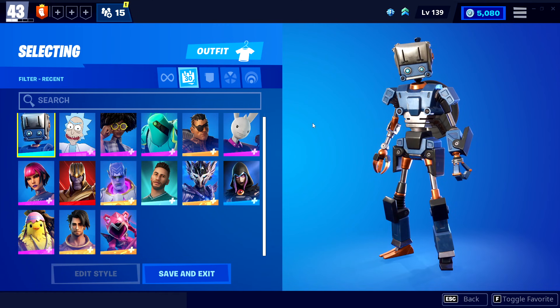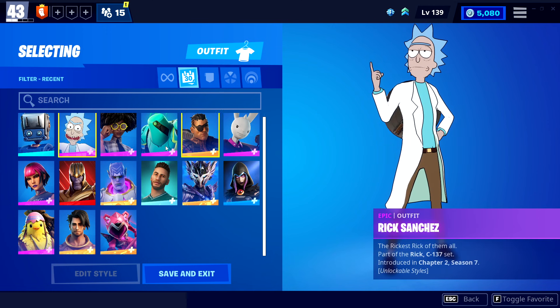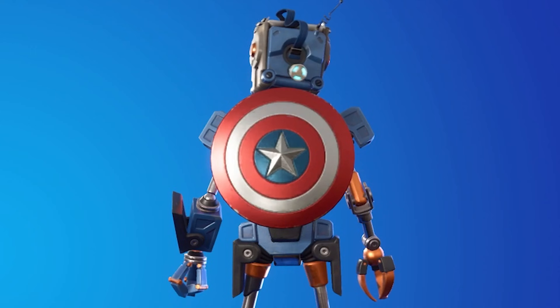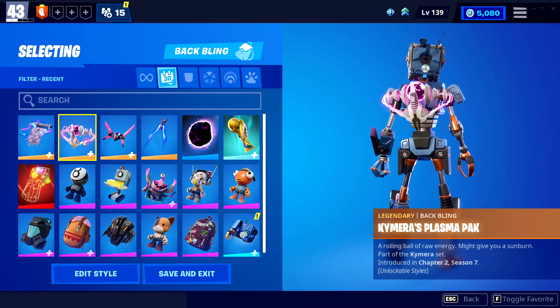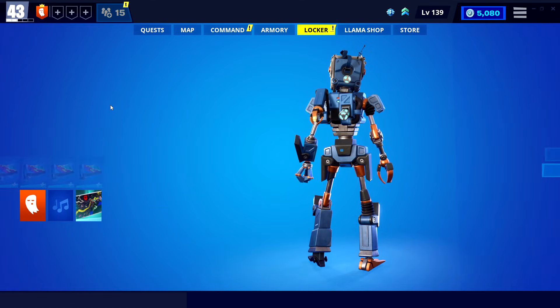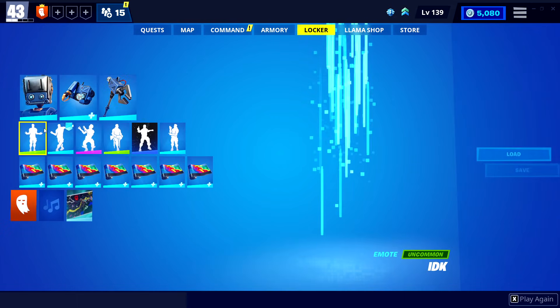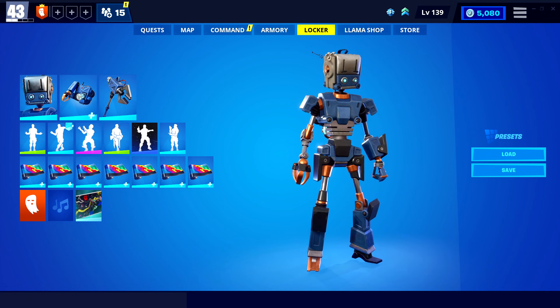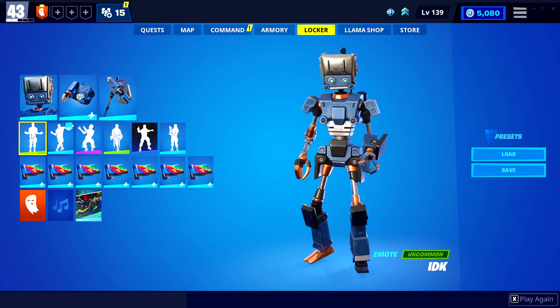Funnily enough, I just realized I said season six earlier, but it is actually season seven — chapter two, season seven. They have introduced a new set that you can buy for Save the World, which includes this outfit that I really love. It's called the Logbot, and obviously I got to equip it for the video. I've really been liking how Fortnite has been including skins that look super unique — they don't look like the normal base skins we're used to. But I'm a fan.